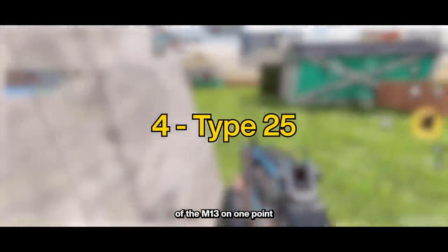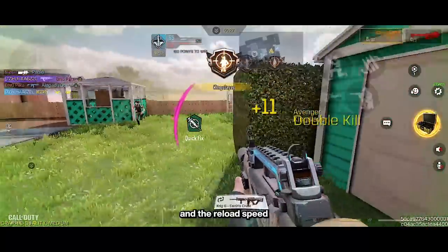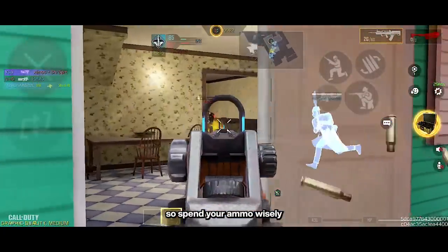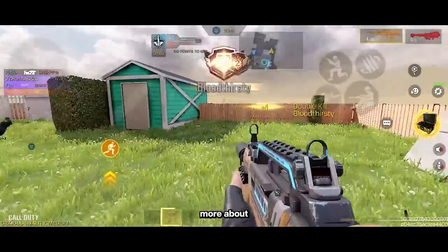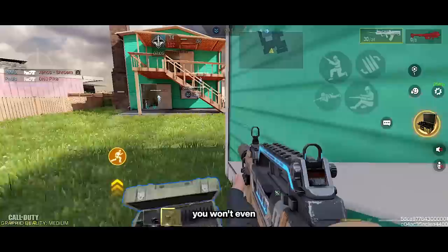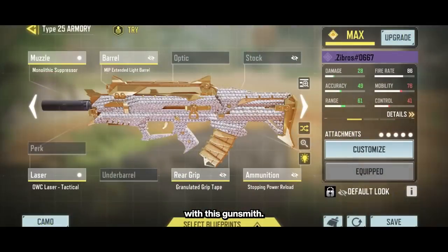Moving on to the fourth spot, we have the Type 25. It's kind of the opposite of the M13 because it's not that easy to use. The Type 25 only has 30 bullets and the reload speed isn't quick enough to make up for that. You need to be really careful — spend your ammo wisely and be mindful of when you reload so you don't put yourself at a disadvantage. You have to think a bit more about bullet management, which may be hard at the beginning, but with practice you won't even have to think about it.